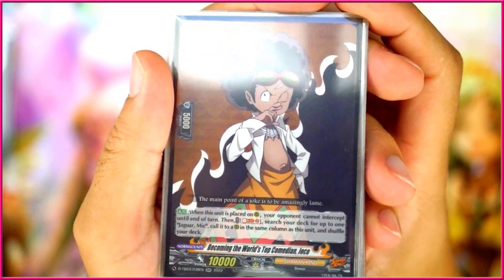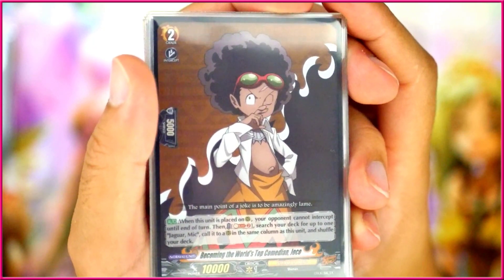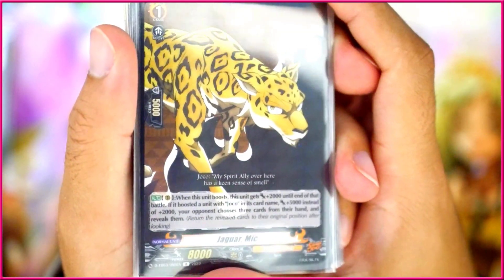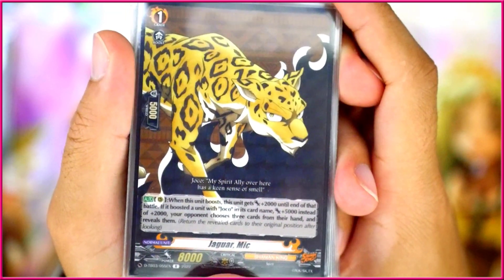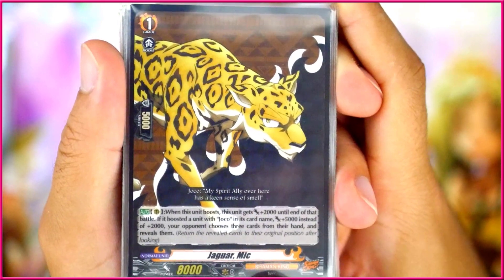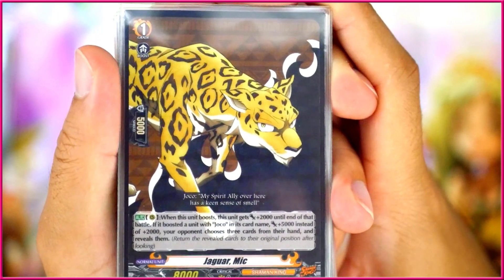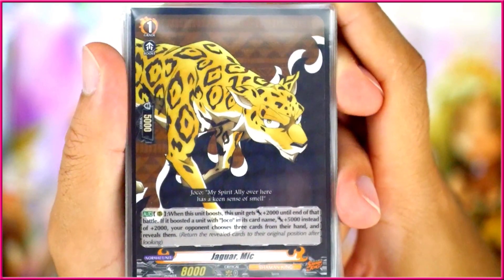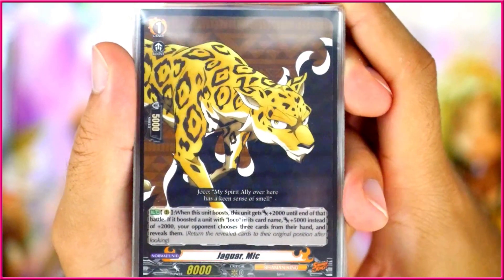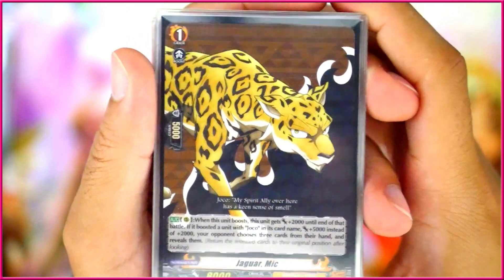Of course, we have the Joko engine here with Becoming the World's Top Comedian Joko. On place on Rearguard Circle, your opponent cannot intercept. Then you can Soul Blast 2, search for Jaguar Mick, call it to Rearguard Circle in the same column, and shuffle your deck. Jaguar Mick becomes 2k when it boosts anything, and if it boosts Yoko, it becomes an additional 5k boost instead, which makes this a very nice 23k column for basically playing just one card — with the extra ability of forcing your opponent to reveal three cards from their hand. So you not only know what you're going to drive check, but also what your opponent has in hand — you can basically see the future.